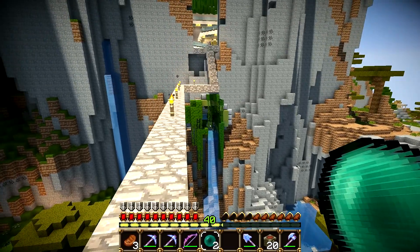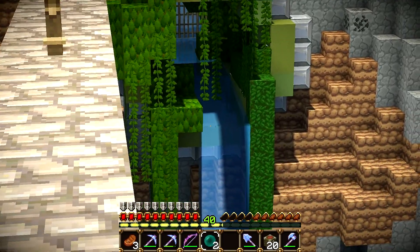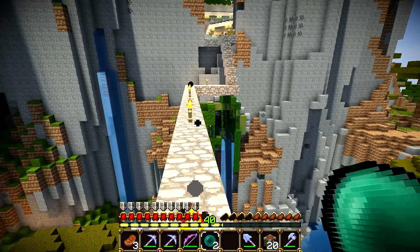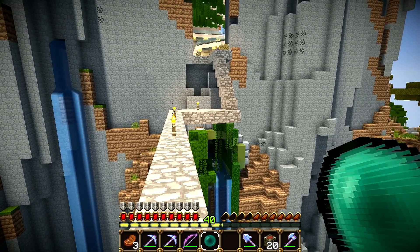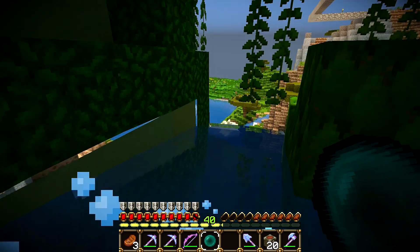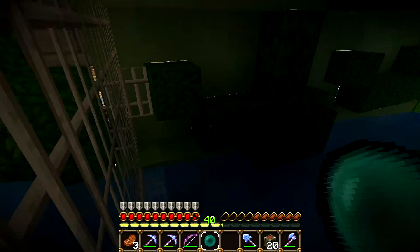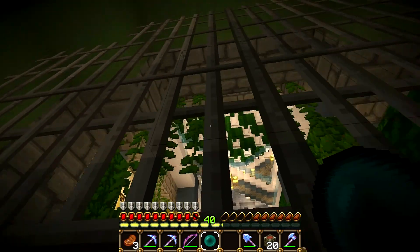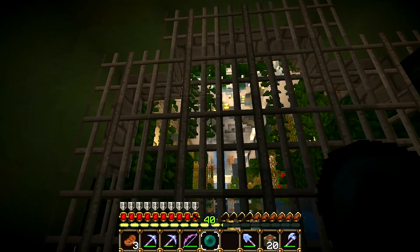You can see there is the water dripping, and I also added some leaves and vines which are hanging down here. Let's go quickly in. It's a bit dark but I love it. No monsters can enter here — I created this iron bar gate here, so all is safe.